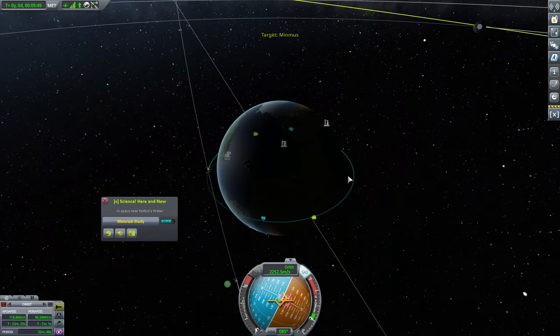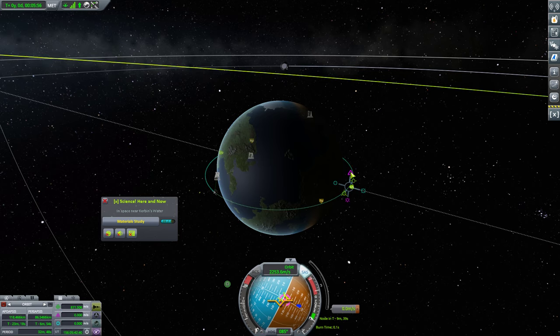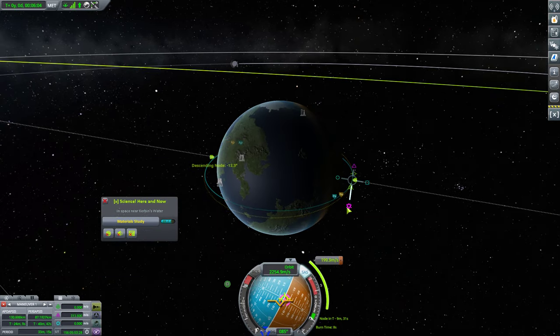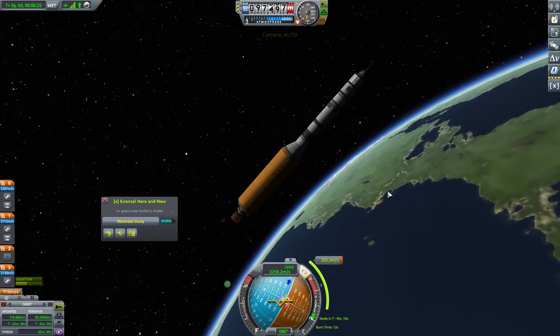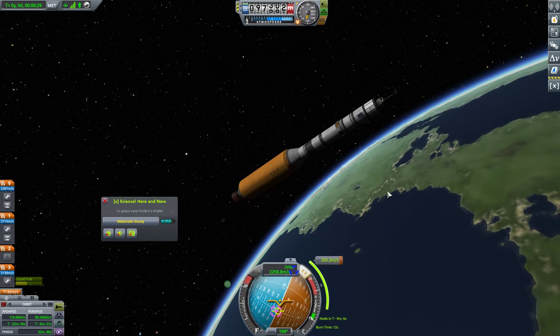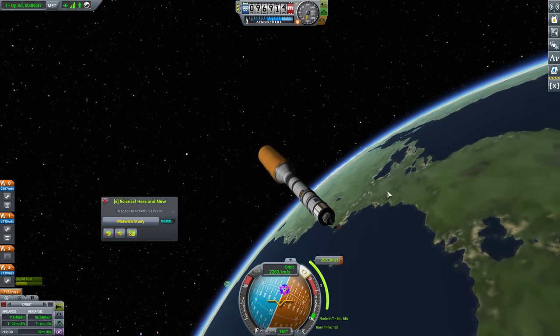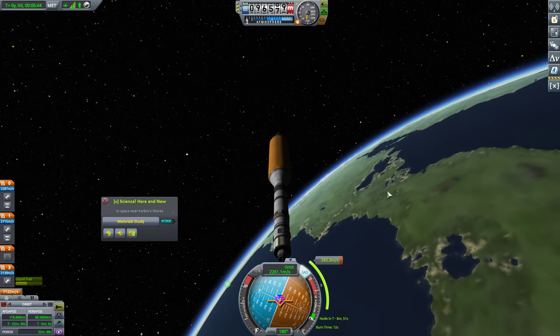We'll go ahead and set Minmus as our target. What is our ascending and descending nodes looking like? We're off by 7.3 degrees. So let's just go ahead and fix our inclination here. This is going to be a 293.3 meter per second burn. And we are going to be burning in about 10 minutes, so let's head over to the maneuver node. We've still got our first stage for this, so we're doing pretty well on the whole stage front.